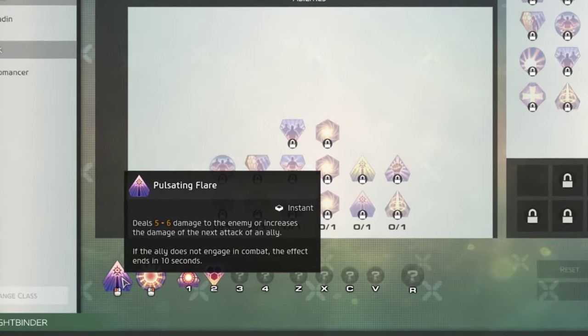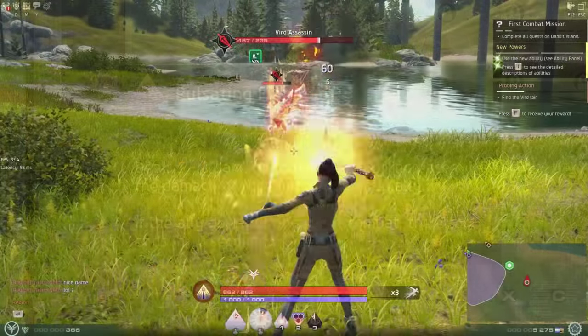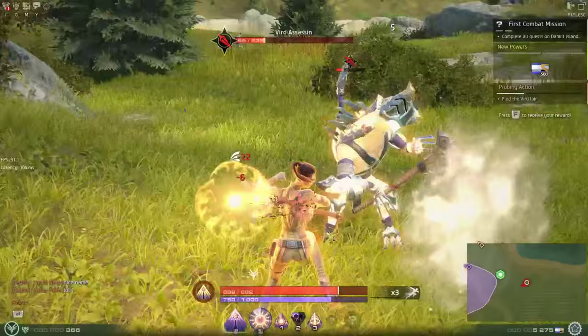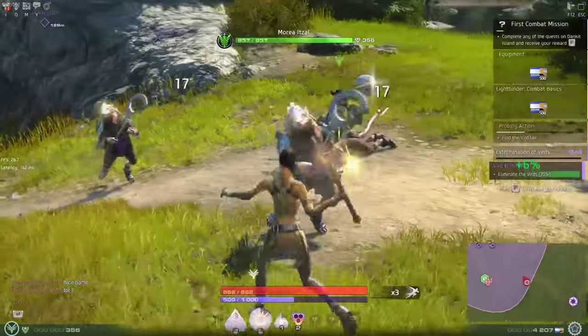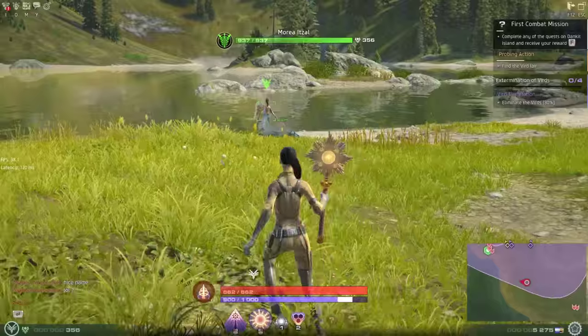Hit the eye button to open up your abilities page. The first ability is bound to your mouse left click. This is called Pulsating Flare — it's an instant cast ability that uses no light energy and is bound only by the global cooldown on all abilities. This is your basic ranged attack. If your target is an enemy, it will deal direct damage. If your target is a friendly target, it will boost that target's next attack. If they don't use the boosted damage within 10 seconds, the buff will just fall off.